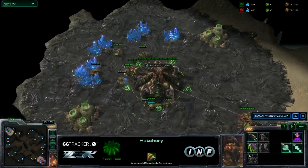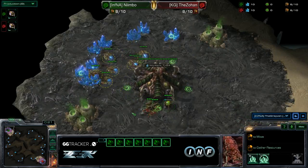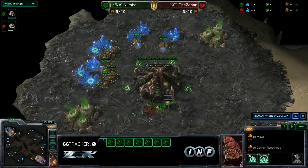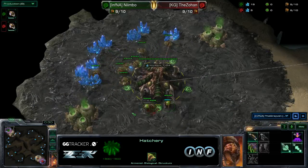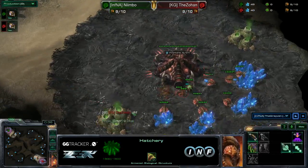I'm pretty good. Can you introduce the players that are playing in this wonderful matchup? Up in the top left, we're going to have a green Zerg, Nimbo. Last game, he wasn't able to hold the pressure that the Zohan was able to put out. And so sadly, he is from Infinity Gaming, so we are hoping that he wins.